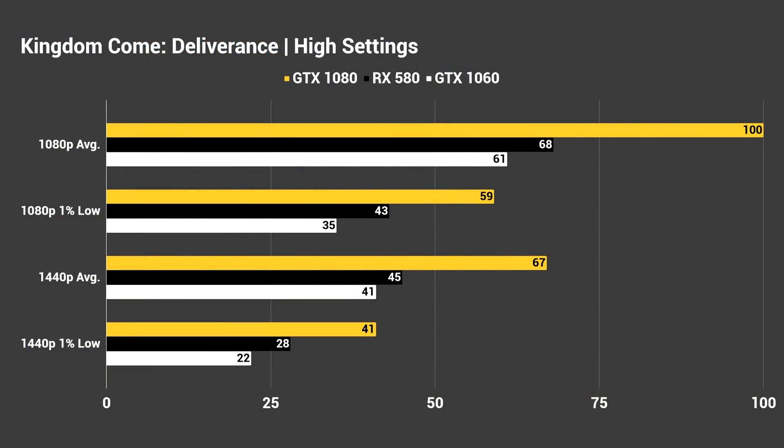Here's a look at our graph for the RX 580 and the GTX 1060, and I've also included the GTX 1080 in this testing at high settings across all cards at 1080p and 1440p. The GTX 1080 is handling the game very well at 1080p, getting an average of 100 FPS, while the RX 580 got an average of 68, and the 1060 got 61. At 1440p, the GTX 1080 averaged 67 FPS, the RX 580 got 45, and the 1060 got 41. The 1% lows were around 28 for the RX 580 and 22 for the 1060 at 1440p, so I wouldn't recommend playing this game at 1440p on those two cards.